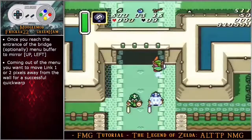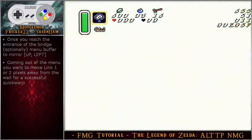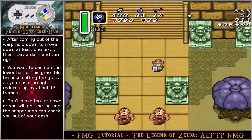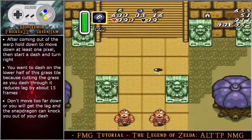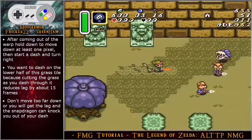The reason I like the menu buffer to mirror here is because it makes it a little easier to set up the quick warp for the bridge. Coming out of the menu, you want to move link one or two pixels away from the wall to the left for a successful quick warp. After coming out of the warp, hold down to move down at least one pixel, then start a dash and turn right. You want to dash on the lower half of the grass tile because cutting the grass as you dash through it reduces lag by about 15 frames.